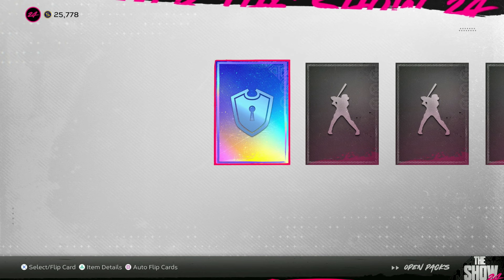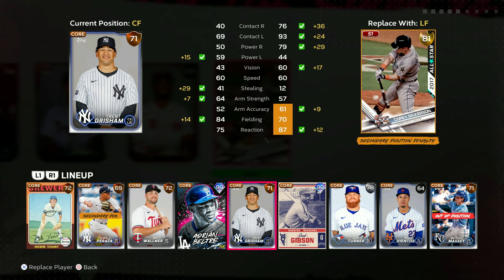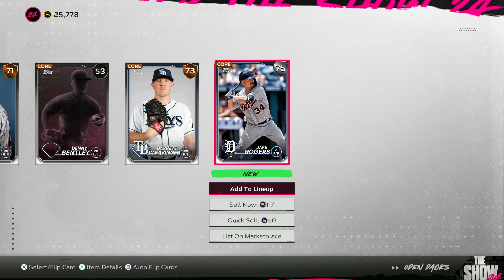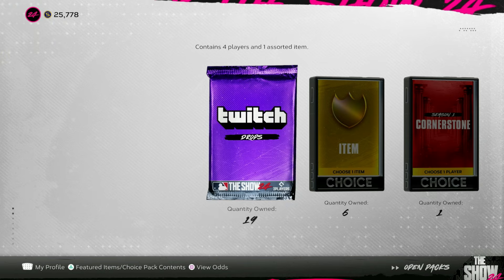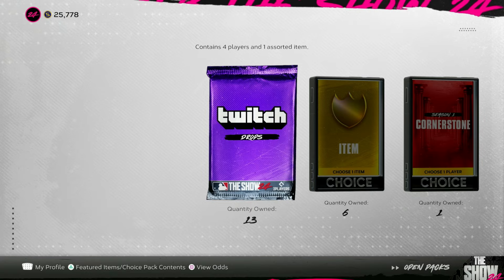A gold — that's a start. We got a diamond collectible — first diamond of the year, fun to watch. Another gold. I want to pull a live series gold player just to see that it exists. Four more packs to go and that's definitely it — Brian O'Keefe, mark it down for roster updates. On to our twitch drop packs — 19 of them. We are getting destroyed by the pack odds.